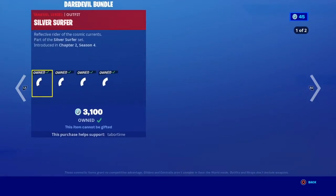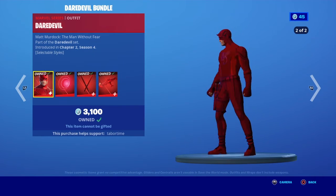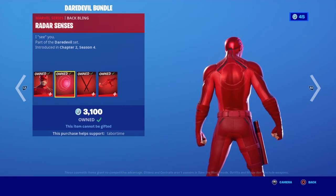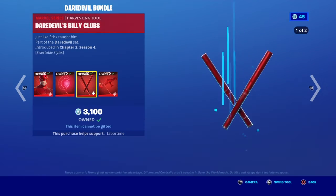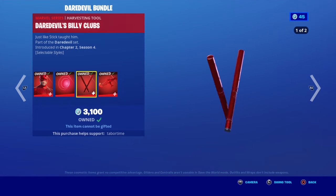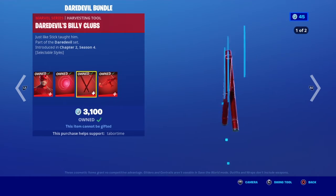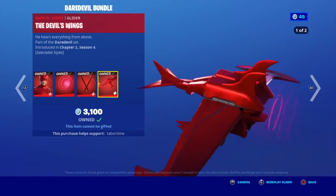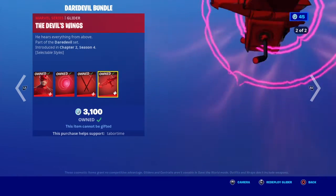The Daredevil skin with the illustrated style and the Radar Senses back bling. The Daredevil Billy Clubs pickaxe also has an illustrated style. The Devil's Wings glider — pretty sick glider — and there's an illustrated style for it too.